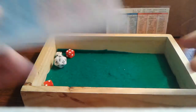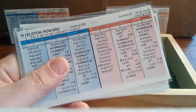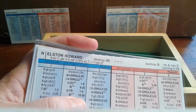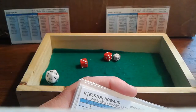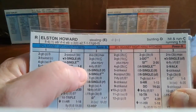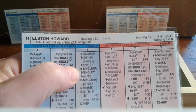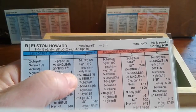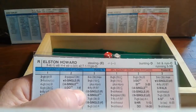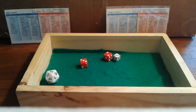Bill Skowron — a 3-6, fly ball to center, two away. Elston Howard — 3-for-4 with a double and two homers — faces Koufax. A 3-5 against a lefty is a single, but we have the omega symbol — the clutch rating. With a runner on second and two outs, the clutch result turns it into a line out to short. Howard couldn't come through in the clutch that time, though at 8-2, the game's essentially over. Inning over, we go to the bottom of the eighth.